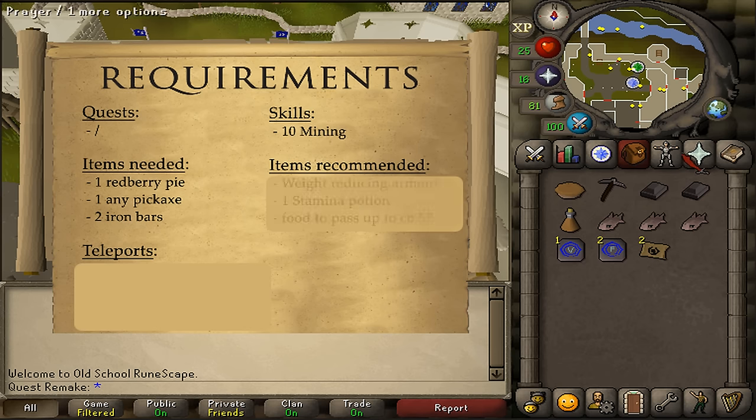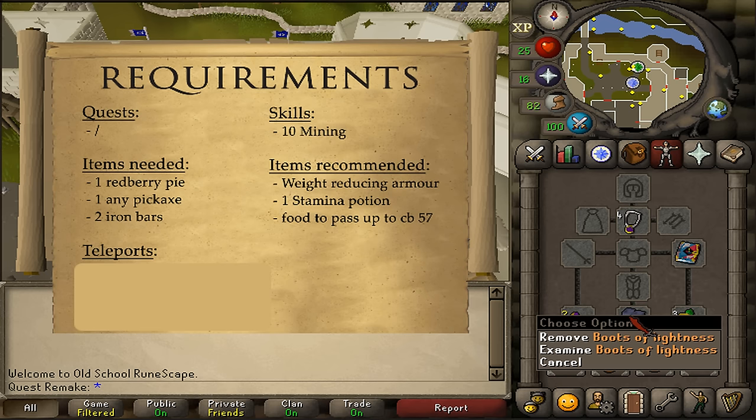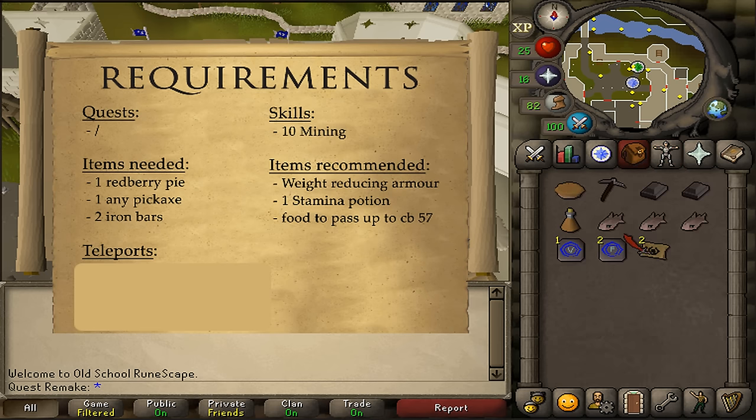For the recommended items: as always, 1 stamina potion should be enough, along with some weight-reducing armor and maybe some food to pass aggressive monsters up until combat level 57.